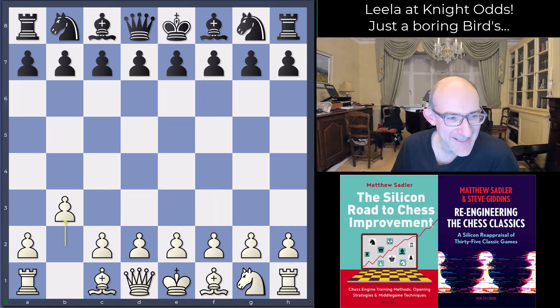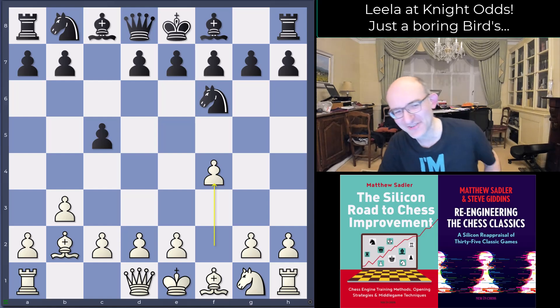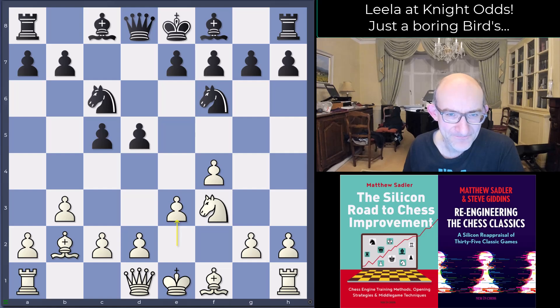b3 to start — as I mentioned before, Leela plays all sorts of first moves and setups. It's pretty impressive; she seems to generate counterplay in pretty much every single way. So knight f6, bishop b2, c5, and then f4, so we're into a sort of Bird's opening really, but with the knight on b1 missing. You'd have thought that would make it even worse, but Leela gets away with it. d5, knight f3, knight c6, and e3.